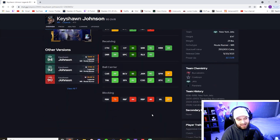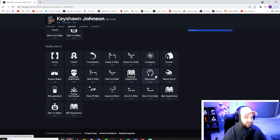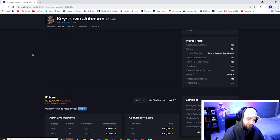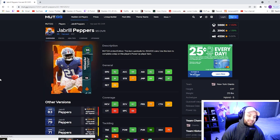The best thing about Keshawn Johnson isn't even the stats — he is the only wide receiver in the game to get the Playmaker ability. If you've ever had a ball thrown outside the pocket and moved your right stick with your receiver reacting and bouncing off the sideline, Playmaker makes that ten times faster. It's literally broken. You can do it on a slant coming across the field — flick your right stick and they instantly break, almost like a makeshift zig route. When you're six-foot-four and this fast, this card is absolutely amazing.